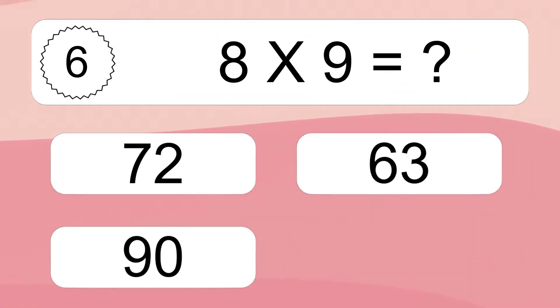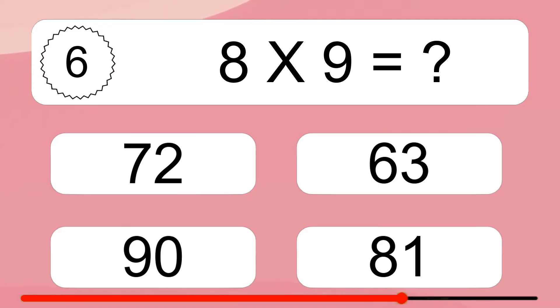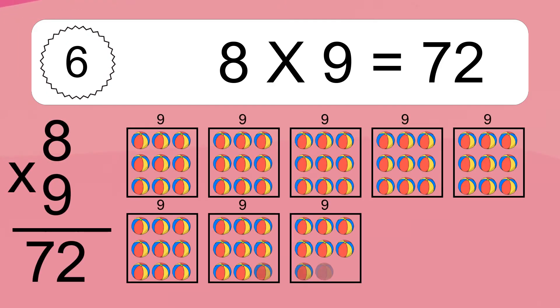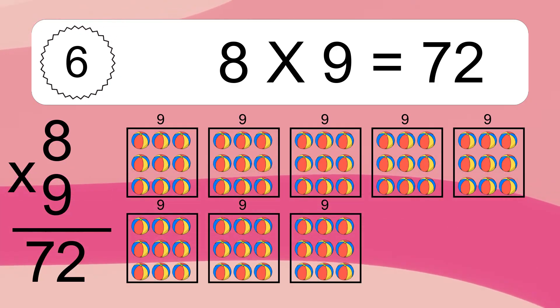8 times 9 equals what? 8 times 9 equals 72. We have 8 boxes, and each box has 9 colorful balls inside. If you count all the balls in all the boxes together, you will have 8 times 9 balls. This equals 72 balls.